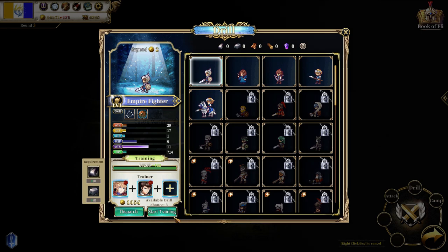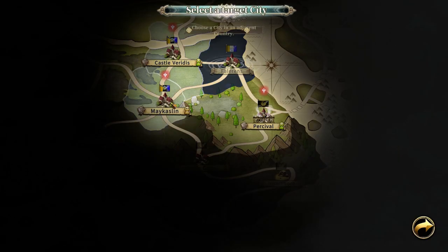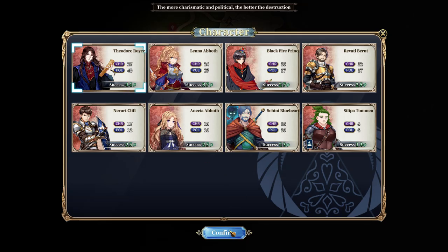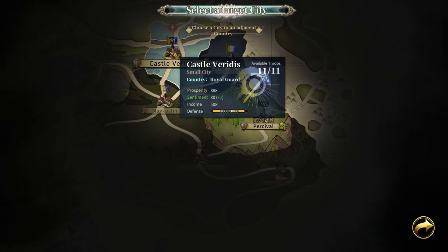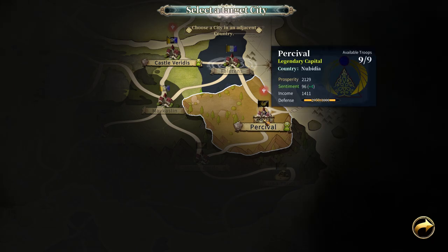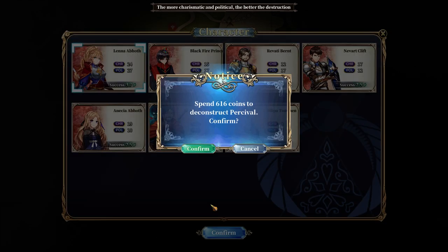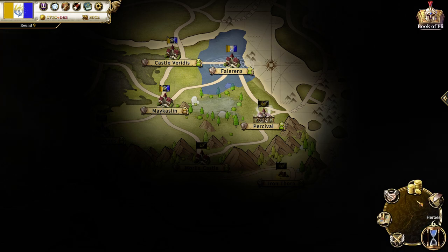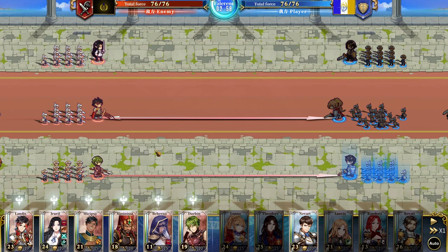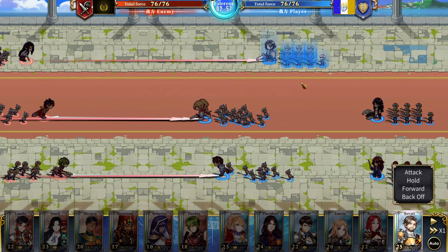Even with a high-tier army, you still shouldn't attack cities without destroying the walls first. Unlike other ROTK or Nobunaga's Ambition games, you'll need to weaken the walls of the places you want to attack before you send in your army — so you have to send a hero to do so. After building up your economy, your army, and destroying the enemy walls, it leads to a battle.